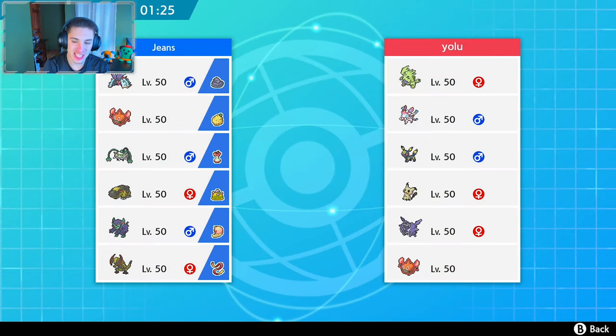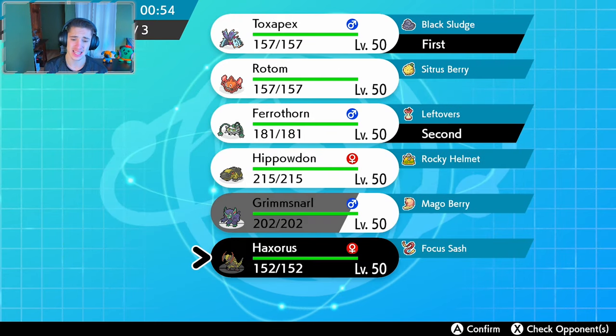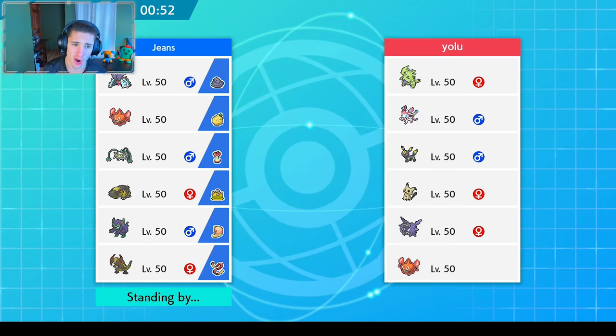Hopping into our second match. This guy's rocking Tyranitar, Sylveon, Umbreon, Mimikyu, Cloyster, and Rotom Fire. I see him bringing that Sylveon a hundred percent — that Sylveon is definitely coming through. We're definitely leading our Toxapex, bringing Haxorus in the back for the Mimikyu. Then I think we're going to go with Ferrothorn to counter that Cloyster and potentially that Umbreon, and it does work on Tyranitar too.